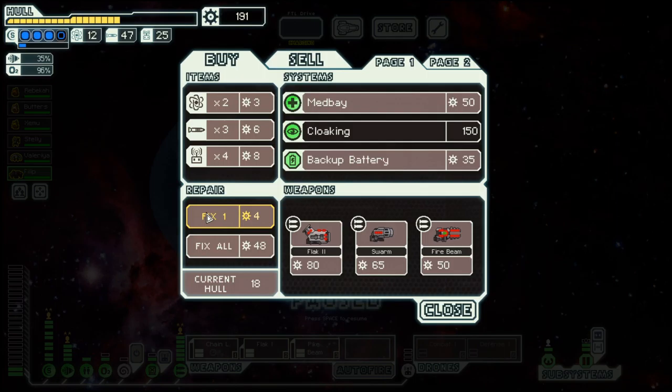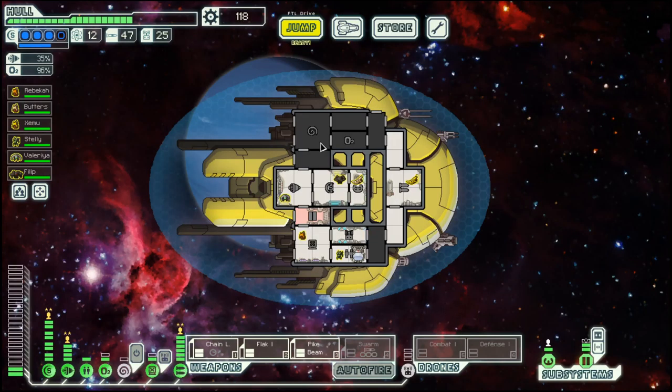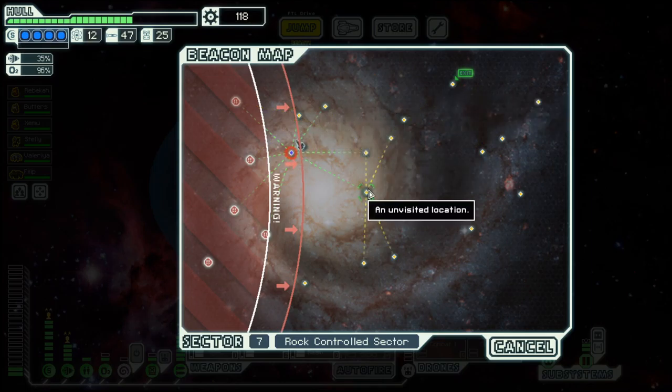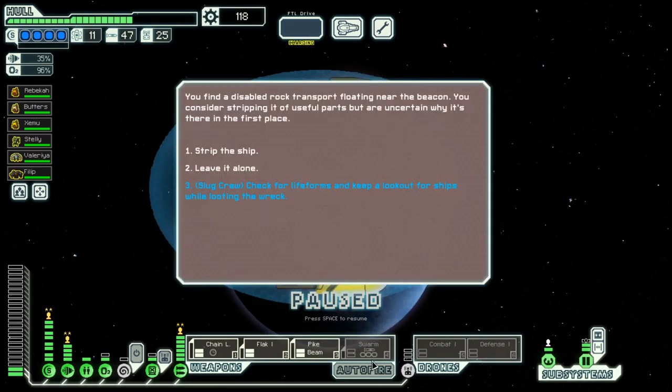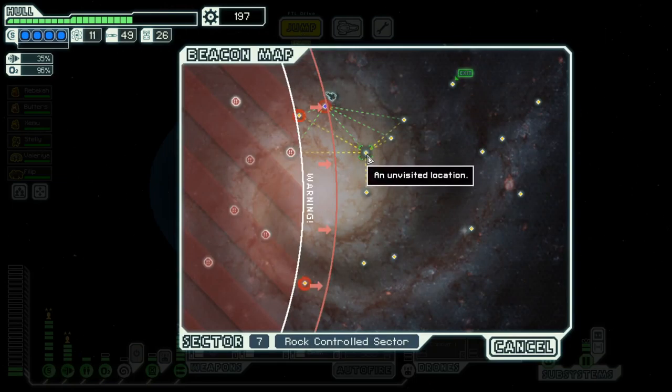Let's stock up a bit and repair. We could go with swarm missiles — we have quite a bit of spare there. Seeing that we have to go with some kind of weapon, let's go with this one. Nice!